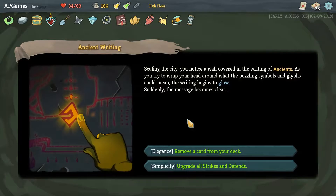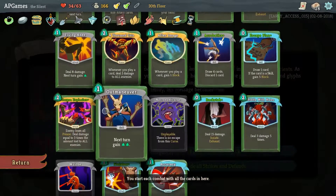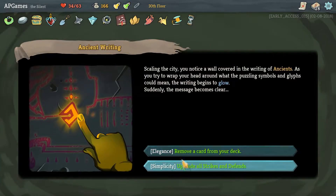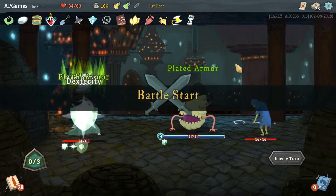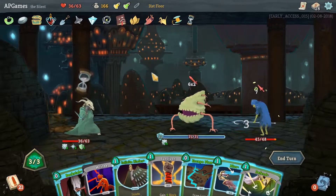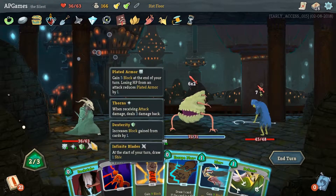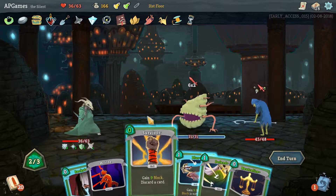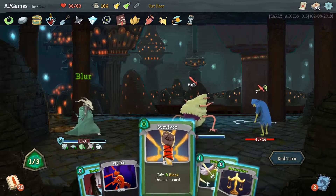Like Sweep is a fantastic card. Shivs deal three additional damage - oh man, we are definitely doing that! All right, mystery boxes and then we'll heal at the last fire. Remove a card from your deck, upgrade all Strikes and Defends - that's upgrading six cards. Or removing a card from our deck. You know what, let's just upgrade. Well, this is not what I wanted, but let's go with Infinite Blades. That reduces the cost of one - let's go ahead and get that.